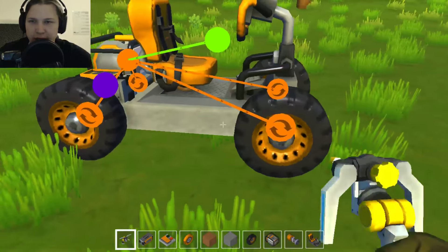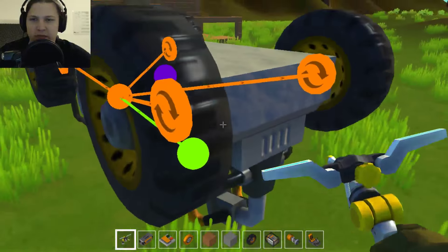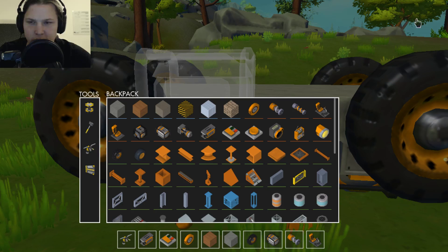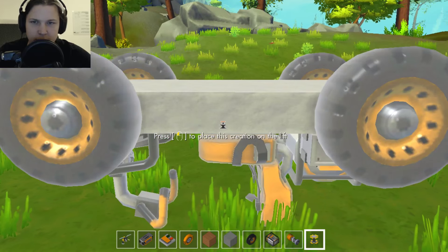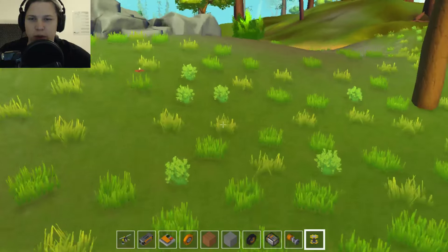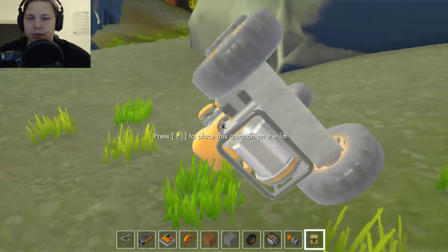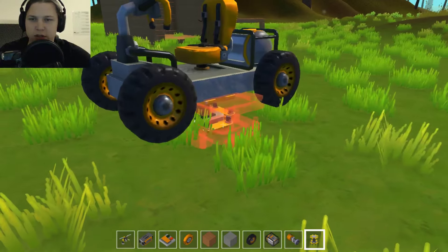Looks like I need to turn the wheels. Now it's opposite, so I need to turn the wheels again. This is a good way to flip it over — use this thing here. Now let's delete that thing and I can drive forward. Can't turn, so I guess I need turning using moving blocks.